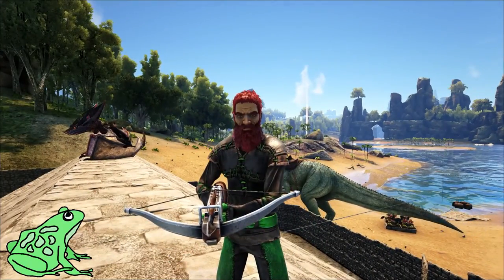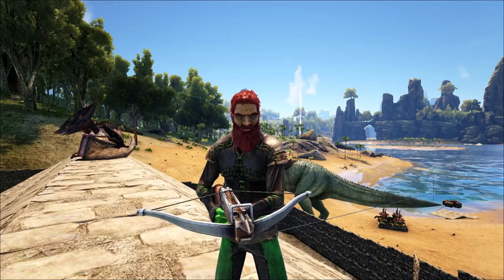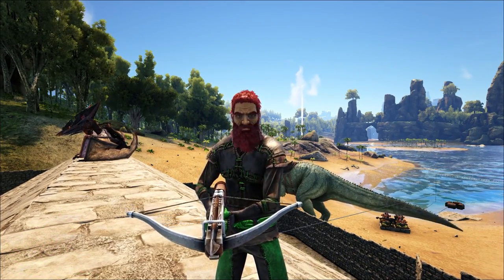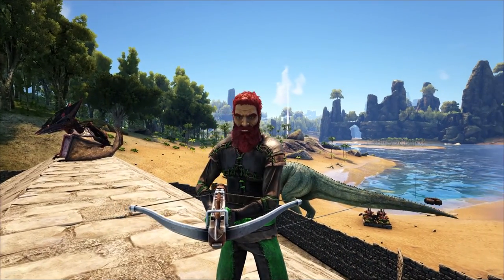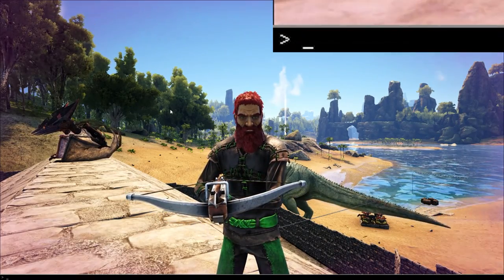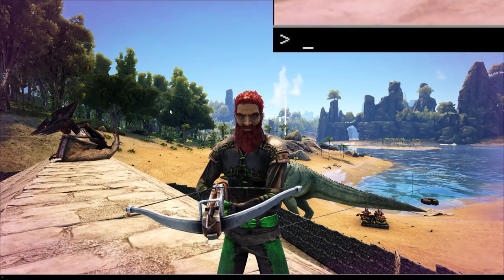Hey everybody, it's FatFrog, and today in ARK Survival Evolved I've got a little console command cheat called slow-mo. Slow-mo is going to allow you to speed up time as well as slow it down. If you've never used console commands before, on PC you hit the Tab key; on PlayStation and Xbox you'll find instructions on how to do that in the description below.